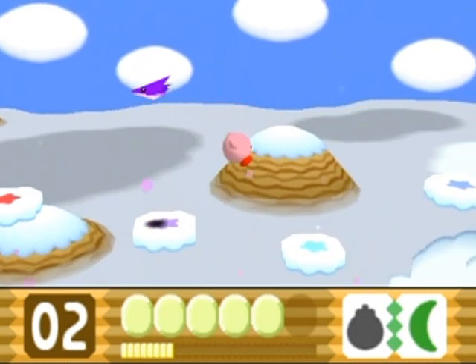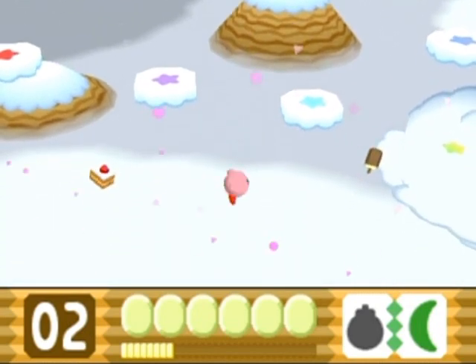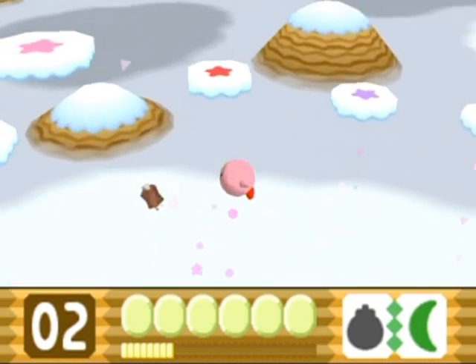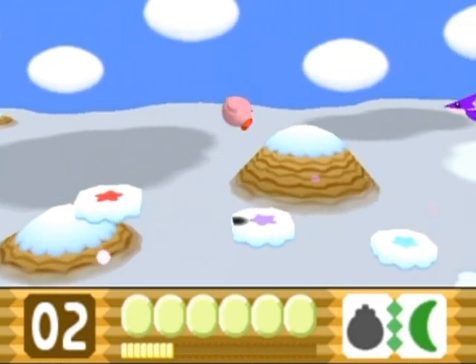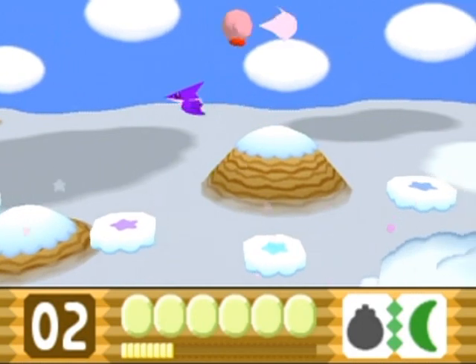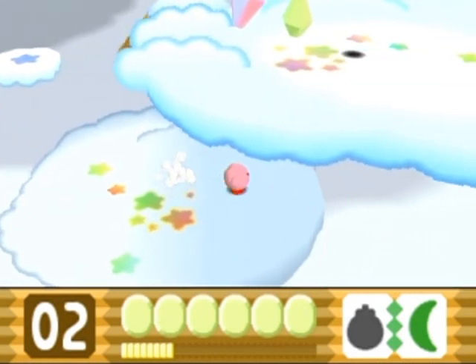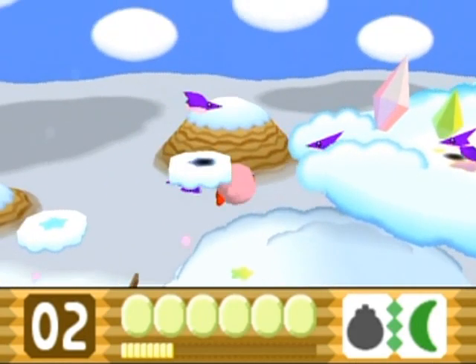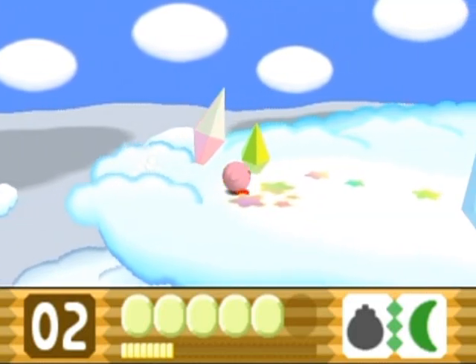You'll notice there is a current below you — it makes you float up when you press the jump button in midair. It's just a little bit of air, no big deal whatsoever. I just thought I'd make a mention of that since you can tell there's some sort of current going on. This is a classic tune, I have to say — so catchy.